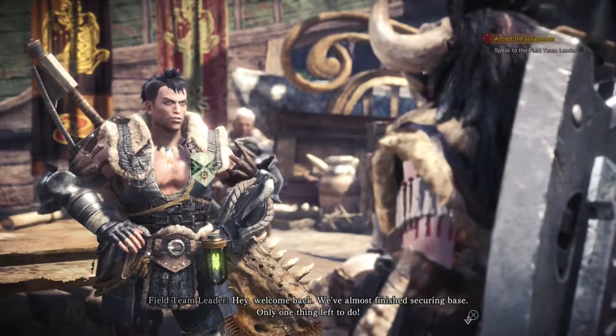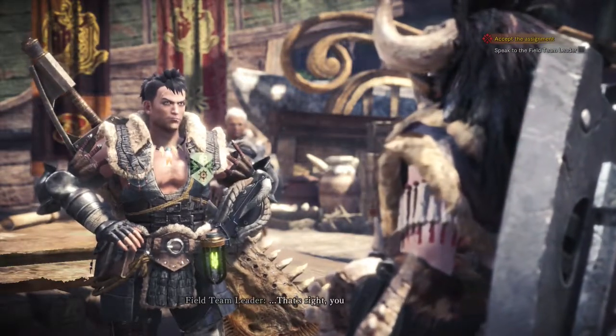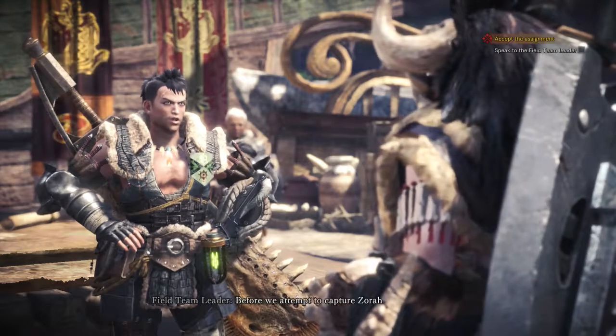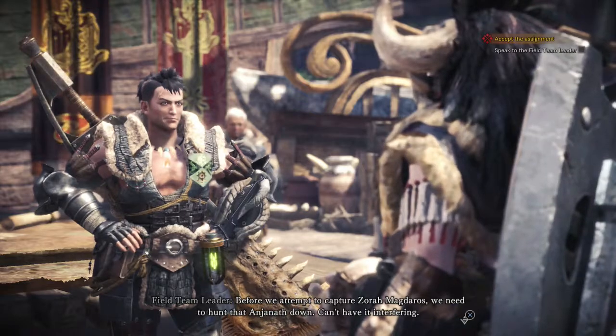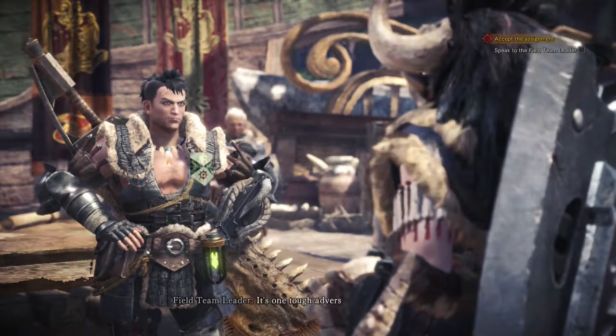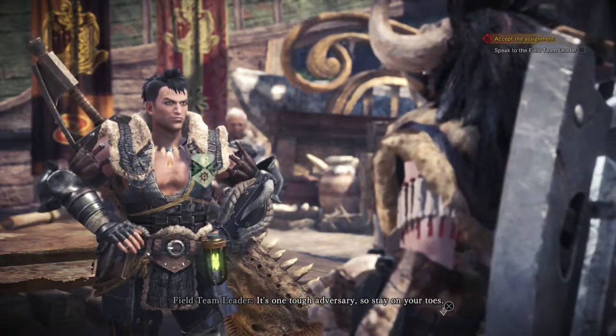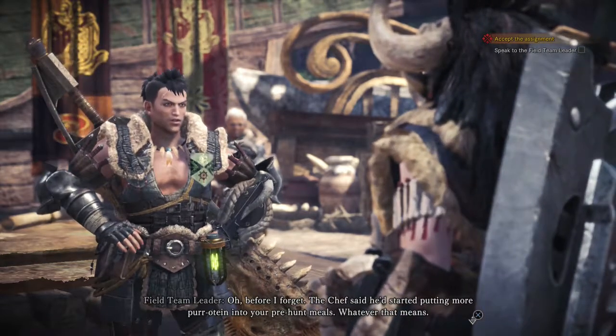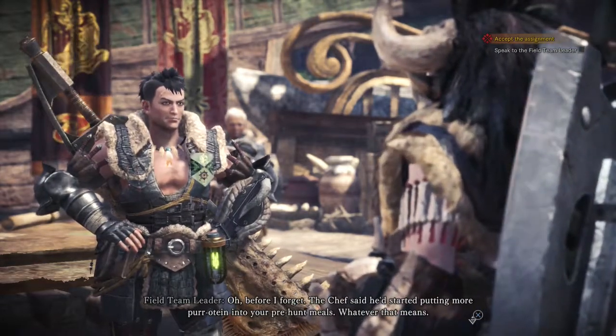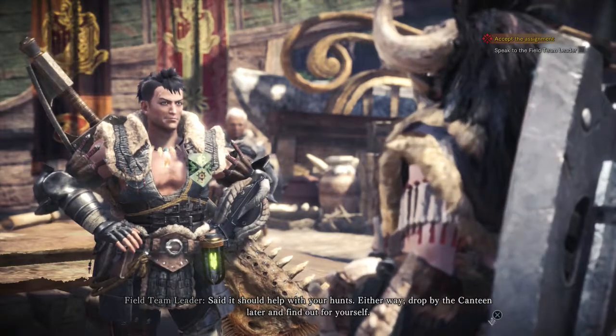Quick — we've almost finished securing the base. Only one thing left to do: that's our year-old buddy Anjanath. Before we attempt to capture Zora Magdaros, we need to hunt that Anjanath down — we can't have it interfering. It's one tough adversary, so stay on your toes. Also, the chief said he'd start putting more protein into your pre-hunt meals — whatever that means — said it should help with your hunts.